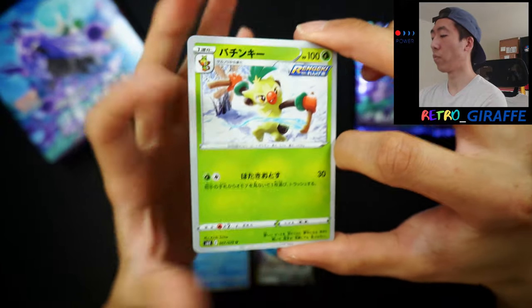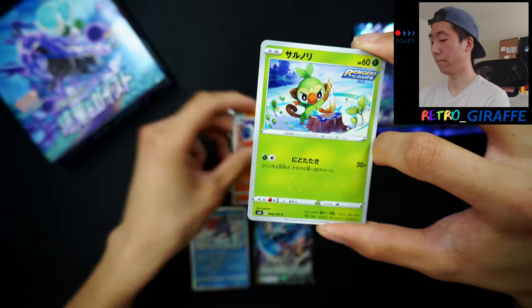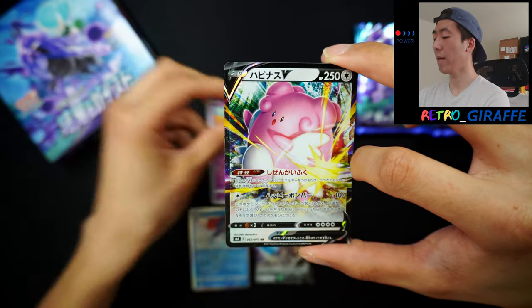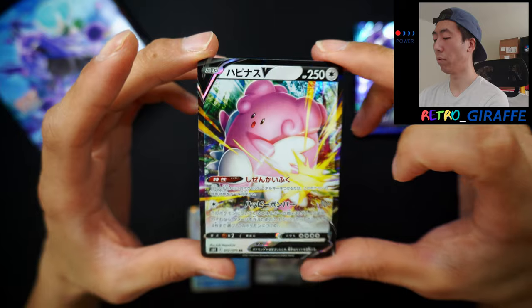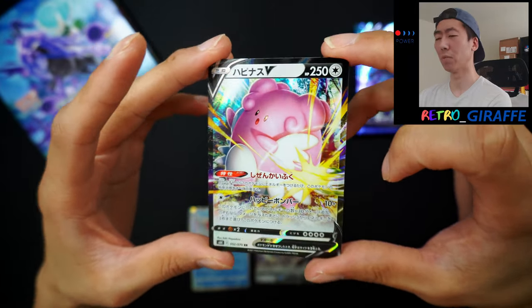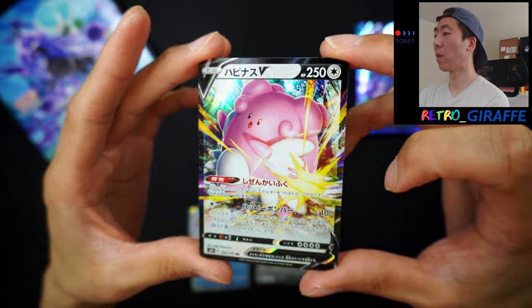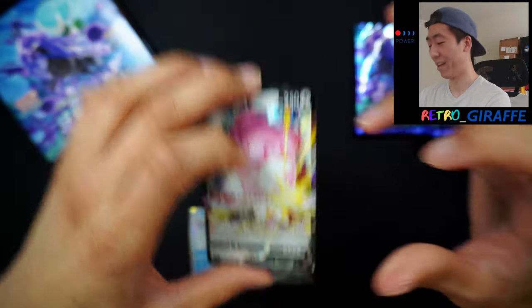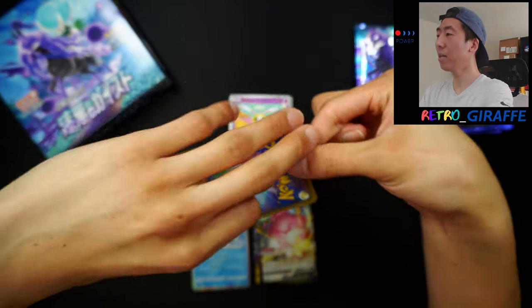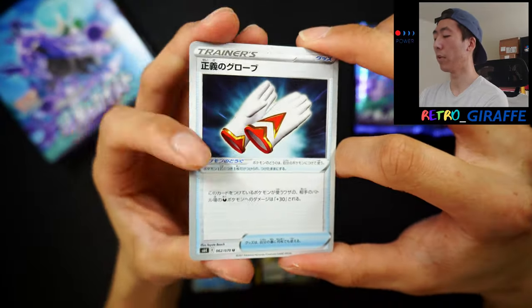This one we're starting off with Thwackey playing in the snow, an Abomasnow, a Snowbominable — I'm tripping on these names, sorry guys. We have a Grookey playing in the snow as well, a Cutiefly, and a Blissey V. Blissey is broken in Pokemon Go — or at least before they changed the gym system, way back. But yeah, we have a Blissey V, just like smacking someone. So nothing too extravagant yet — no VMAX, no Hyper Rare — but hopefully that can change.